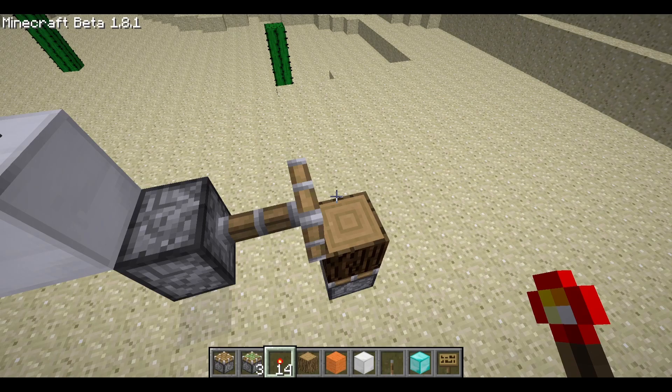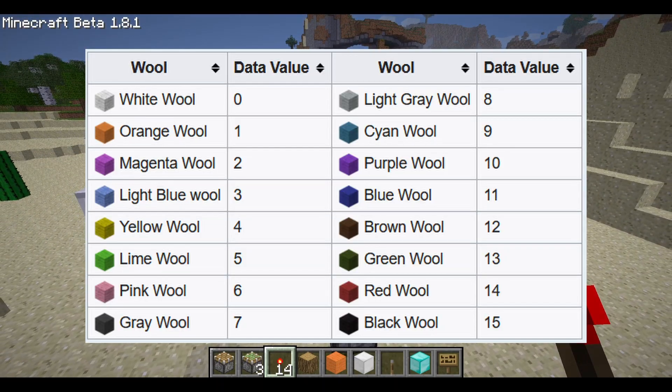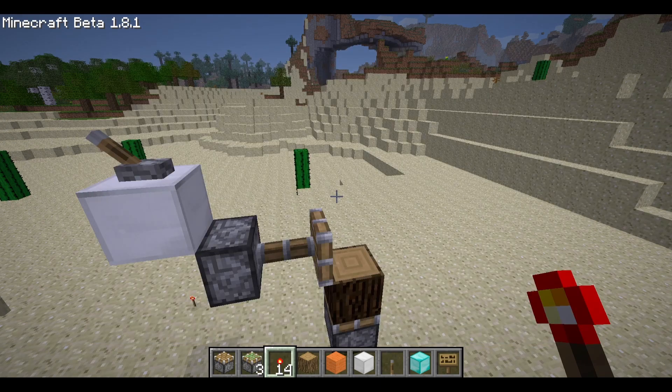A cheap method for the data value is just using different colors of wool from shearing sheep. Here is a data value table showing which colors of wool correspond to each data value. Wool is a cheap option, but any other data value block will work as well.